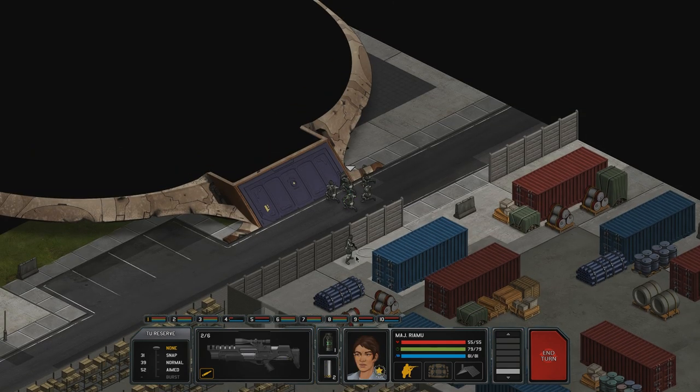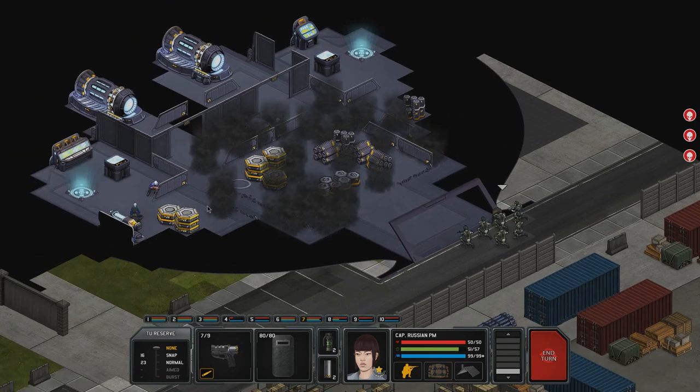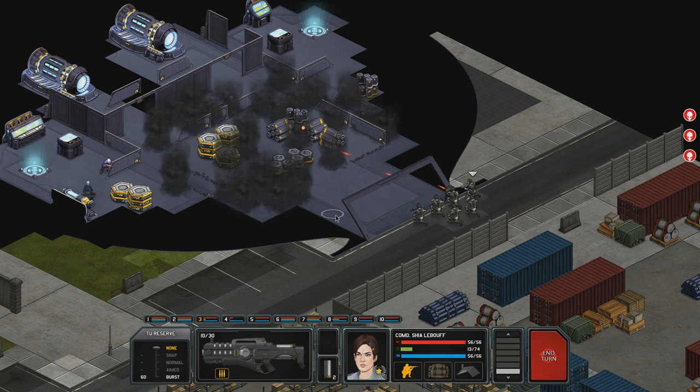Okay, now the UFO situation. Let's get another sniper into position and open the doors. They moved a little bit - nice. Now I don't know which one is wounded. 8%, 7% - well, let's go for the 8% then, I guess. Nice - one hit is fine, that's pretty awesome.